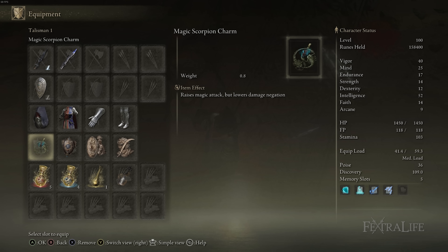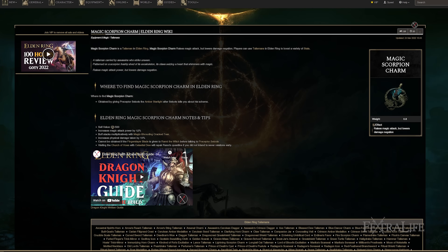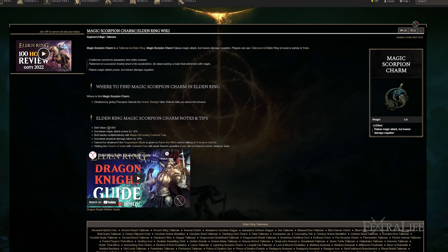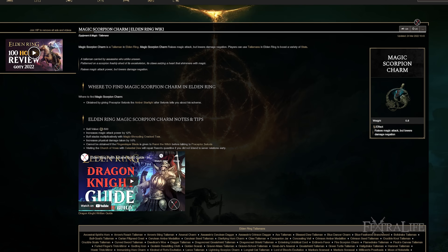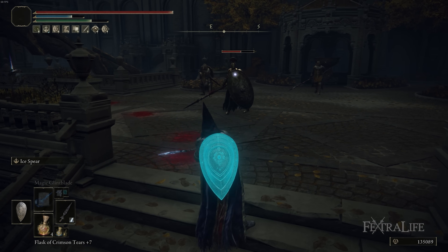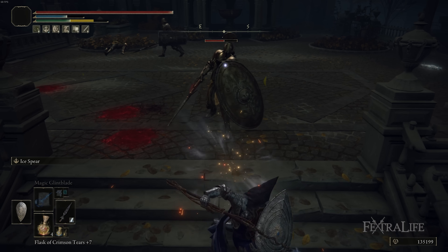The four talismans I use for this build are Magic Scorpion Charm, Carrion Filigreed Crest, Great Shield Talisman, and Curved Sword Talisman. The Magic Scorpion Charm increases your magic damage by about 10% in exchange for taking more damage. We deal a lot of magic damage with this build — your weapon is mostly magic damage — so it benefits greatly from this, as well as your spells.